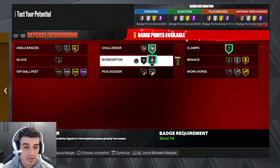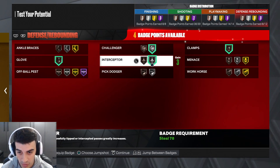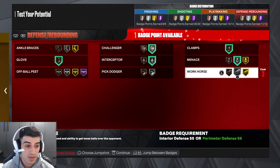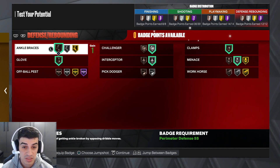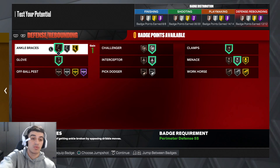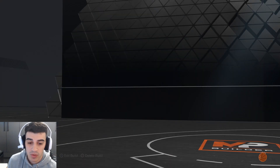They really nerfed the defensive badges this year — you can't get Gold Interceptor with a 78 or 80 steal anymore. But even then, look at how many badge points you still get. You'll get a lot of good defensive badges. Put Ankle Braces on or whatever you want — when the game plays out you'll adjust your badges as you go.